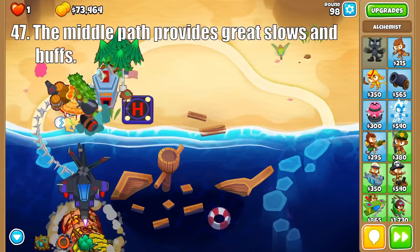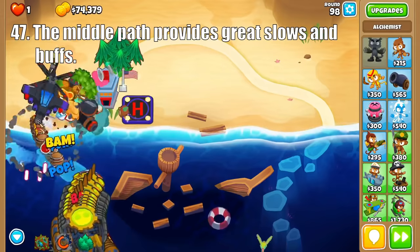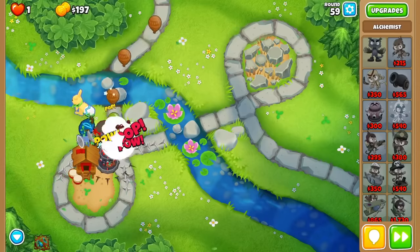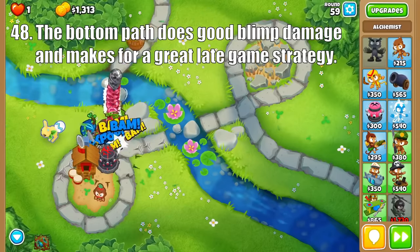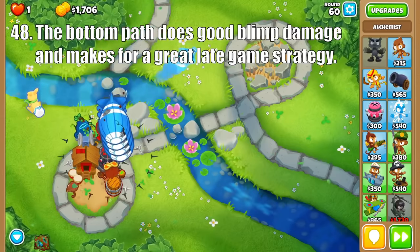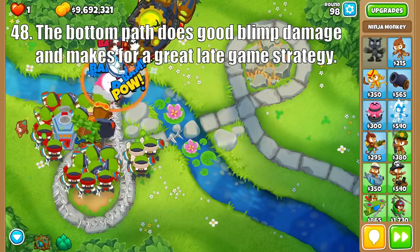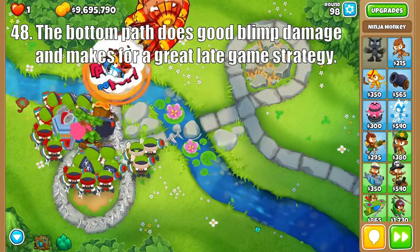The Grand Saboteur upgrade takes this to another level, making the ability last twice as long and dealing 25% damage to all incoming blimps on screen, which is crazy useful for late game and farming pops for the Ninja Paragon. The third path of the Ninja is the least used but still incredibly strong. The Flash Bomb provides a semi-reliable stun that can hit camos and leads. It upgrades to a Sticky Bomb which provides good Moab Class damage for a low price, and this all builds up to the Master Bomber, which deals massive damage to blimps and even stuns them. Surround it with Shinobis and it'll destroy the late game just like the Grandmaster.